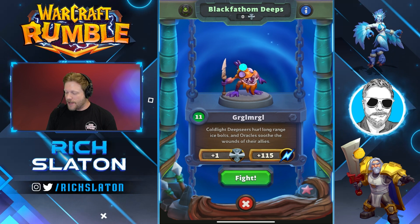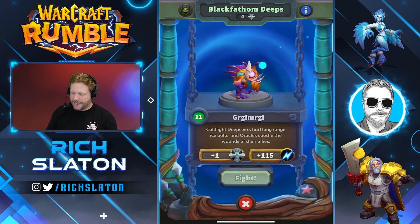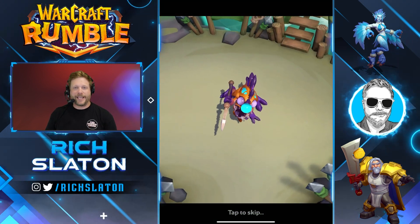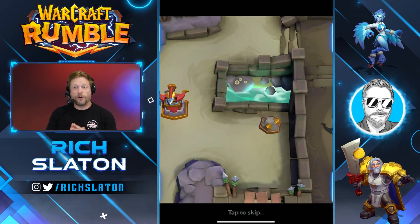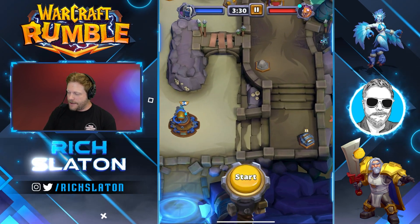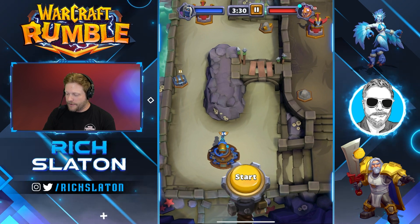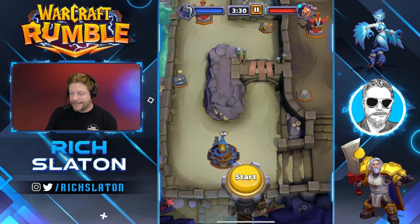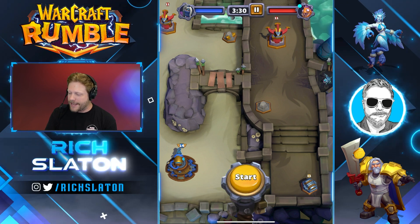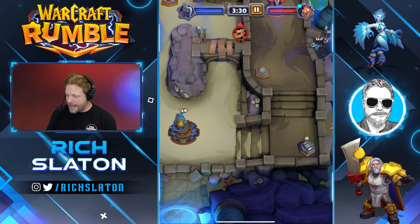Gurgle-Murgle hurls long-range Ice Bolts, and Oracles soothe the wounds of allies. This is actually the hardest of the three encounters in this dungeon. Here's our game plan: we're going to try to control gold early. We're going to work on the right-hand side — you can see these Murlocs about to come in, they're going to walk across and take up route on this little island. So we're going to take them out using the Safe Pilot. We're going to try to win the battle on the right-hand side, then push over to the left-hand side. That's our game plan.